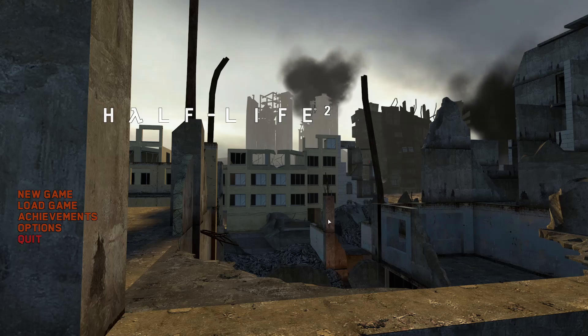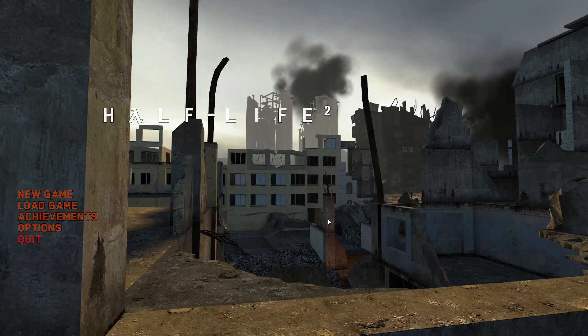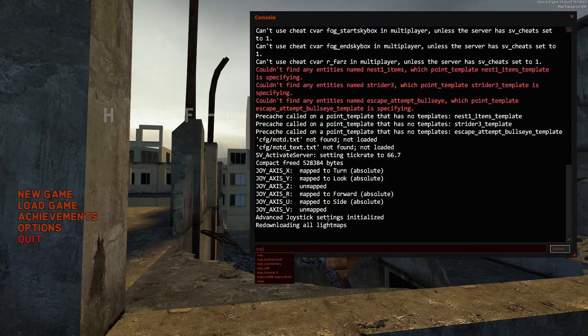I created a Half-Life 2 map and I wanted to show it off on here. A download for it will be in the description. Make sure to download it and try it out. So it's called map space — to type in: Backyard Assault.